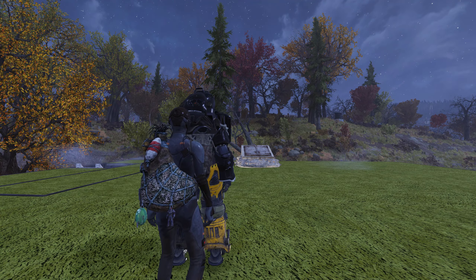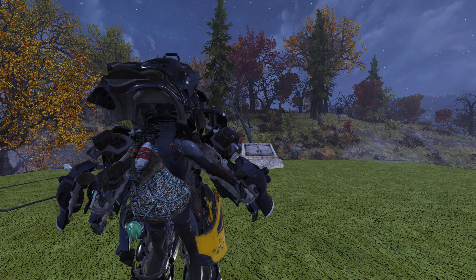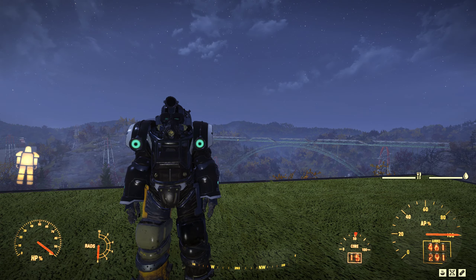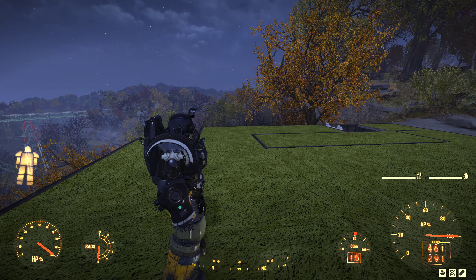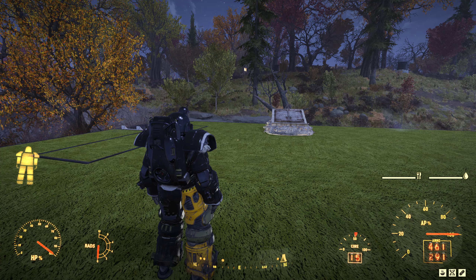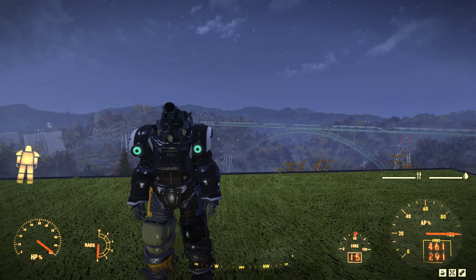If you experience the power armor bug, go into third person by pressing V on keyboard. You should not get the bug when you go in and out of power armor if you do it in third person. If you do it in first person, you can experience a bug where it just stands still there for several minutes.